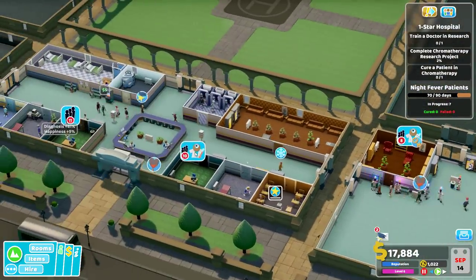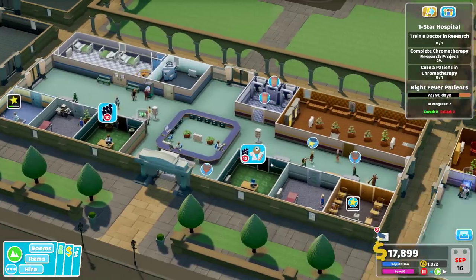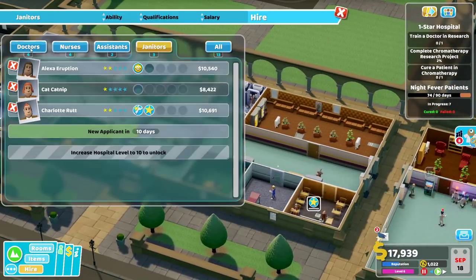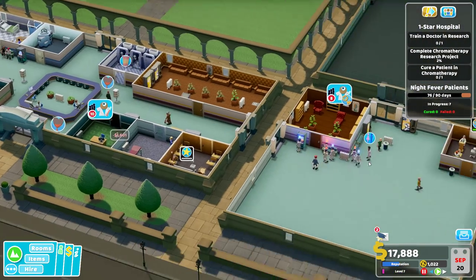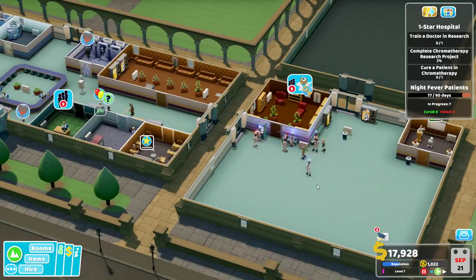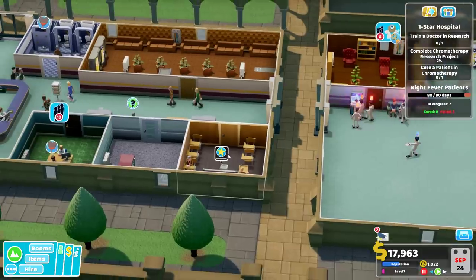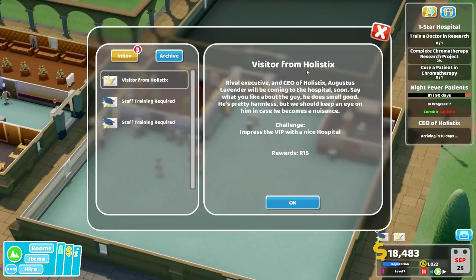These queues! We don't have enough people kicking around here. Do we hire another doctor? I guess so. We don't have that many doctors in training - well, we do have a few getting their psychiatry stuff, I guess that's what's going on. Visitor from Holistics! Rival executive and CEO of Holistics, Augustus Lavender, is coming to the hospital soon. Say what you like about the guy - he does smell good, he's pretty harmless. We should keep an eye on him in case he becomes a nuisance. Impress the VIP with a nice hospital - we'll see what we can do.